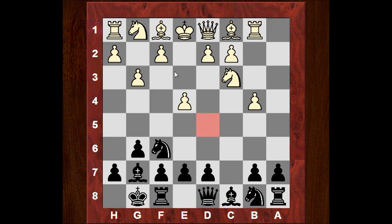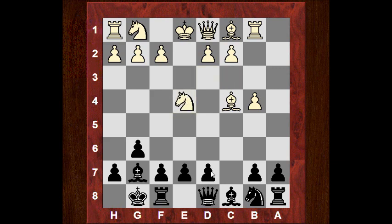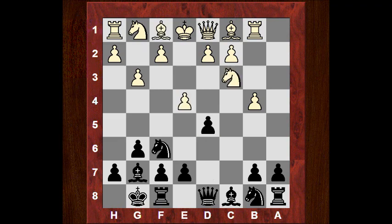So instead of controlling the d5 square with Bc4, which is kind of what I expected, he lets me actually liberate my position in one go — instead of just d6, d5 is possible here. We had a quick look at this after the game and didn't consider Nxe4 — Black can actually play d5 and be okay. So I'm not entirely sure the opening has been a success for White. But especially after g3, d5 is quite a powerful move — I was on the White side against a GM recently in blitz and d5 was very powerful and should have wiped me out.